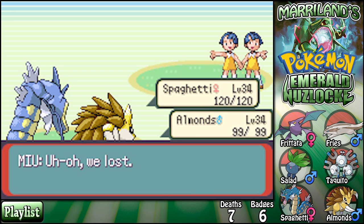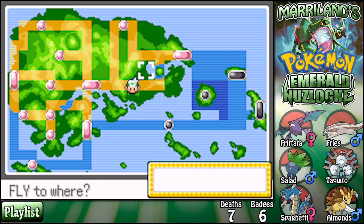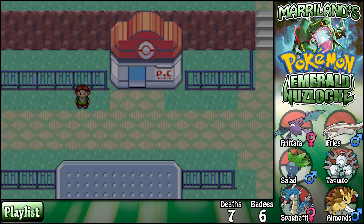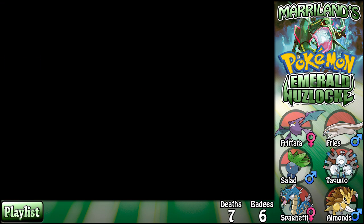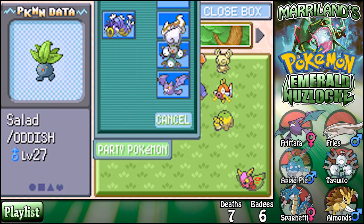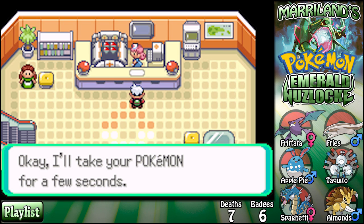Uh oh, we lost — all right. Now I get to fly back to Lily Cove for like the fifth time this episode. I think it would be a great time to stop the episode and take a break. That did a little bit more — I know I was gonna leave but it's like, let's just fight some more trainers. I wasn't ready to quit you guys. Let's bring Apple Pie back — sorry Salad, maybe someday. Going to heal up and on the next episode we'll make our way down to Route 122 and Mount Pyre.